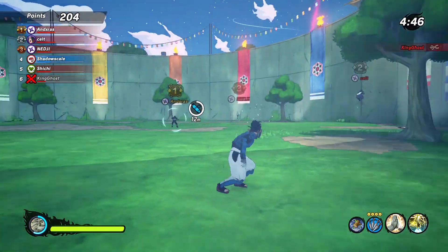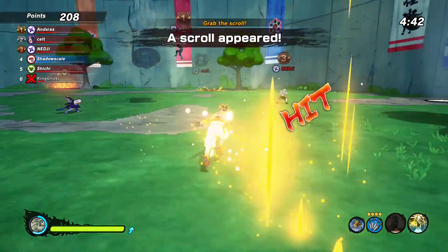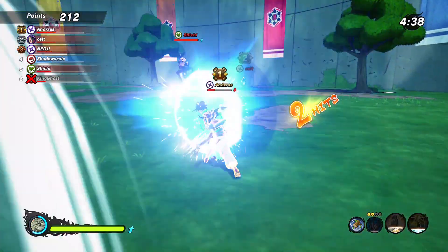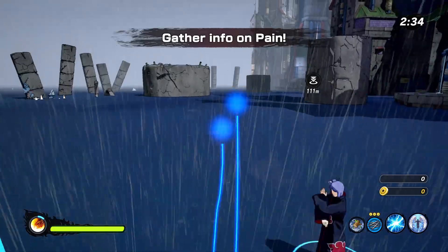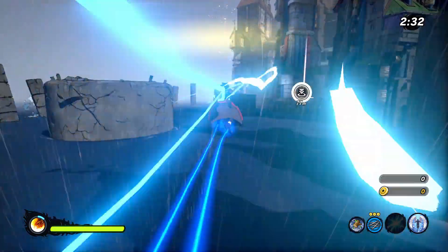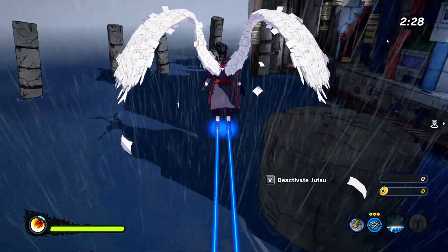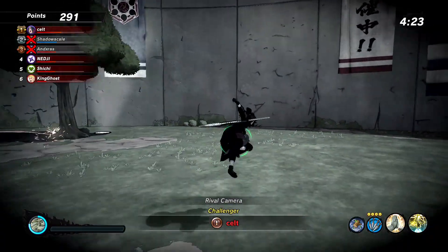Next we're gonna check Angelic Advent, which is probably the most popular jutsu for capture the flag because of how fast you can move and how long it lasts. First we're gonna try Chidori and Angelic Advent together. That takes about 9.7 seconds - almost the same as the Hiding in Ash jutsu and Kamui, so not that much of a difference. Pretty good.